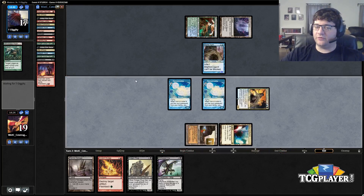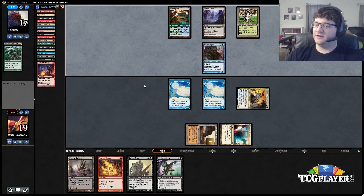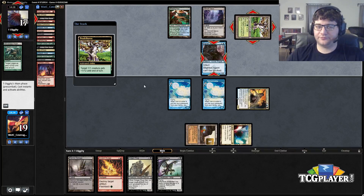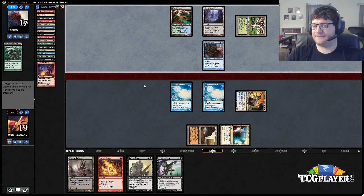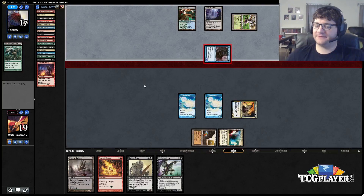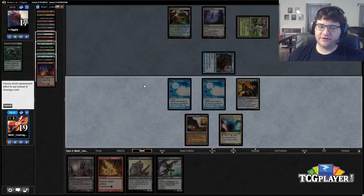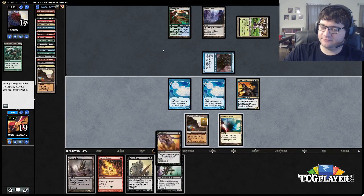Next turn we'll try to Dark Blast his Blighted Agent again as long as we don't die. He could play Pendelhaven. We could certainly die to Blighted Agent here. I can't block it so I won't. That's not dead — that's a start. Get the Dark Blast back.